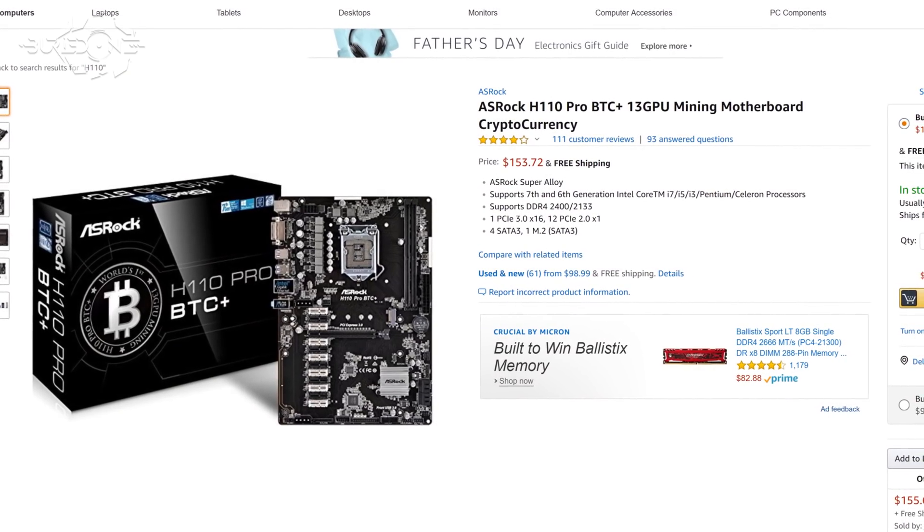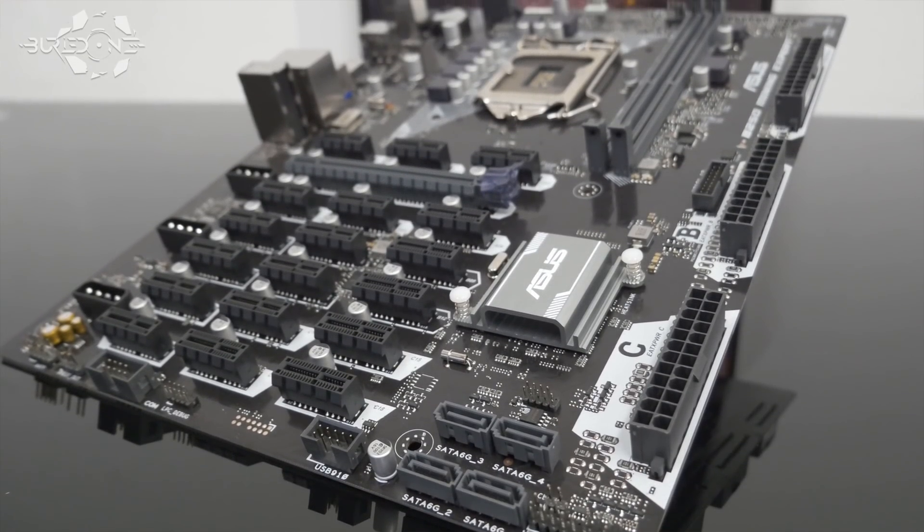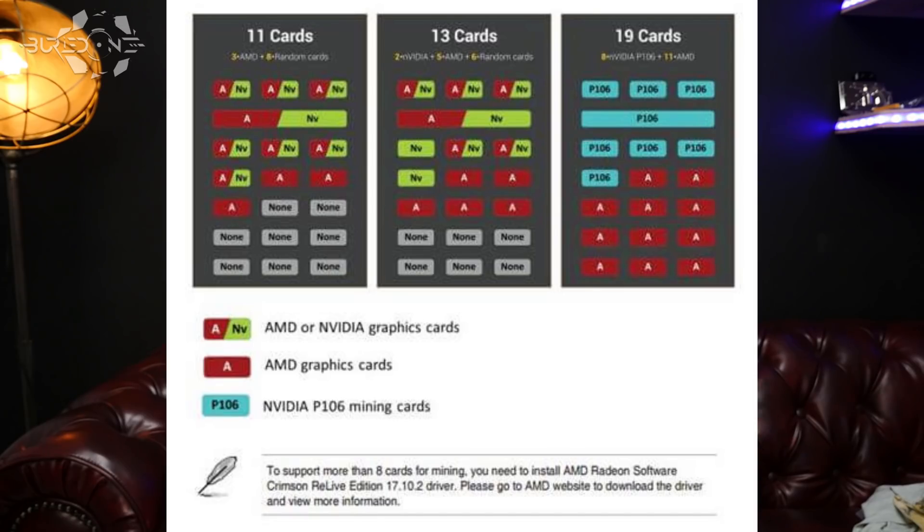By the time I uploaded that video, the most GPUs you could run on a single mining rig was 13, which is the H110 Pro BTC Plus. But these days we have a lot of other mining rig boards, like the B250 Mining Expert from Asus with 19 GPUs. It turned out that board was really badass but wasn't supporting all 19 PCIe slots reliably — most of the time you just had 16 GPUs working, with three slots causing trouble.